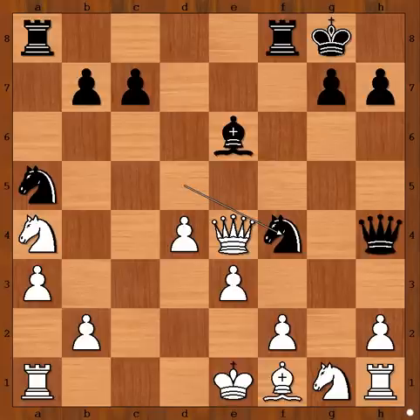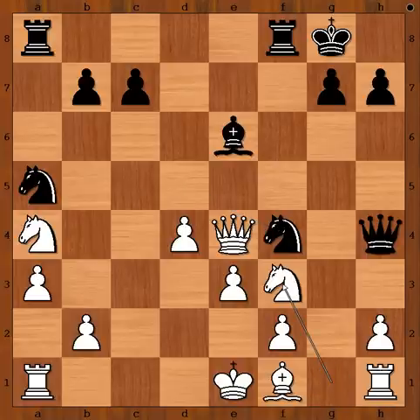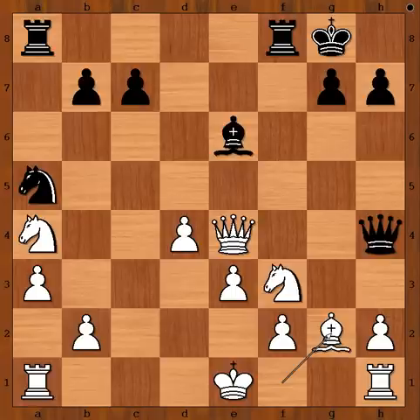White to move. White is in trouble. Pogan considered pawn takes Knight but was scared of Rook from A to E8. So he played Knight to F3 attacking the Queen, and then he wants to play perhaps Knight to E5 after that. Black played a move and White resigned. The move is Knight to G2, check — winning White's Queen. And Pogan resigned after Bishop takes on G2, Queen takes Queen.